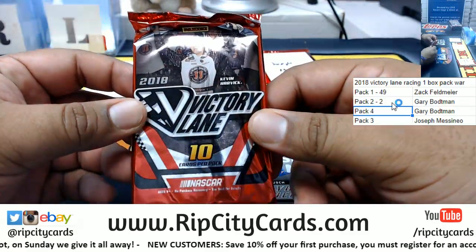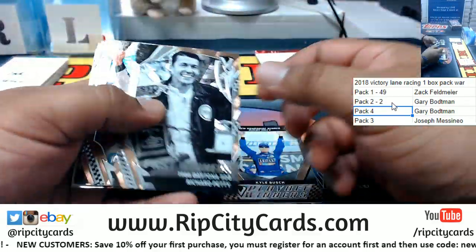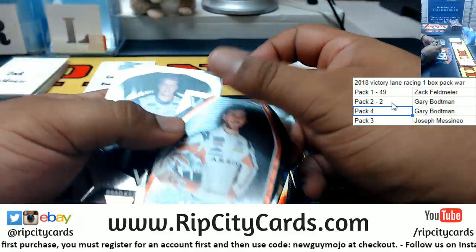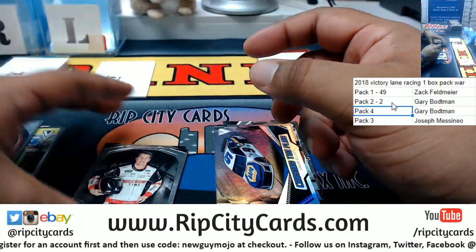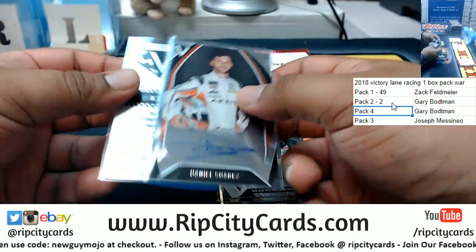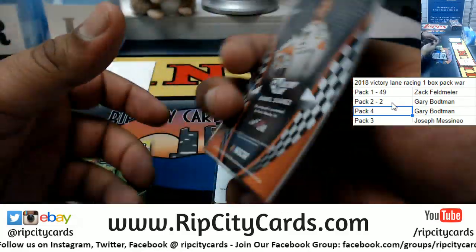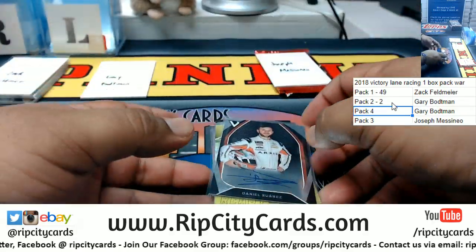What else is in the other pack — pack four? There's an auto for Daniel Suarez autograph. No numbered card in that pack at first — but the Danica is numbered 13 of 199, and this one is numbered 114 out of 125. But the 1/1 supersedes both of them.